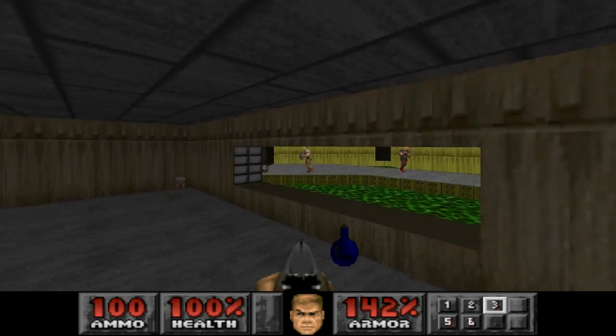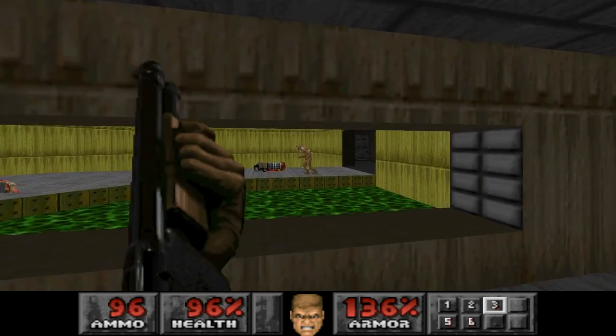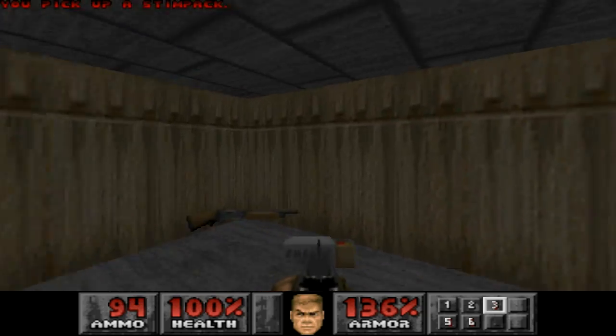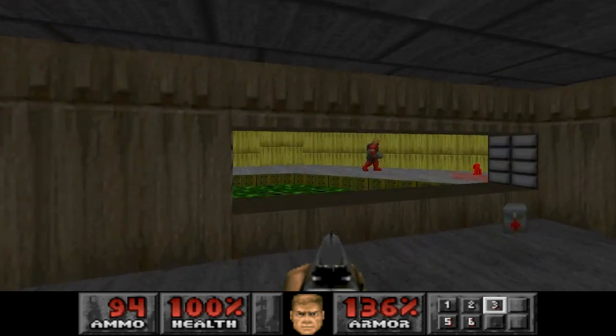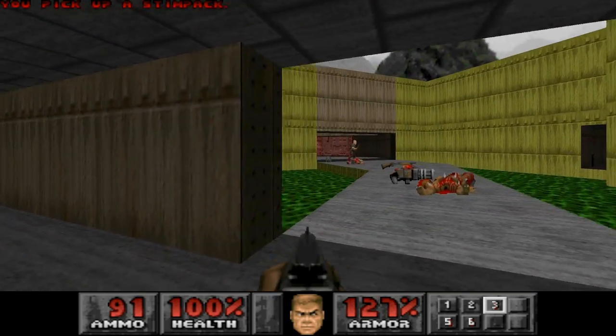Hello everyone, welcome back to Let's Play PlayStation Doom. I'm UltimaMantoid. This is Central Processing, level 6. I know I've been calling it 'map' up to this point, but I'm going to call it what the game actually calls it. So they are 'level' from now on.